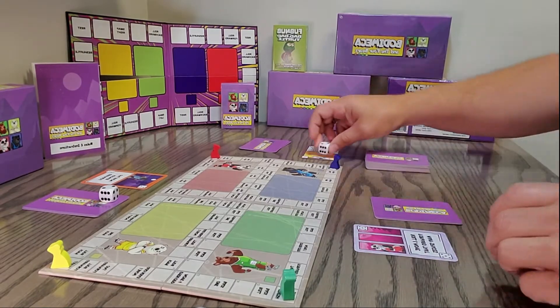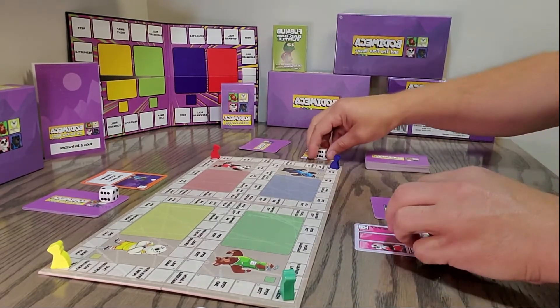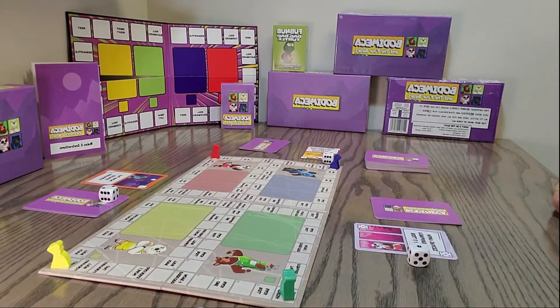The tie-break roll gives us a two and a one, so that's the order for this round.